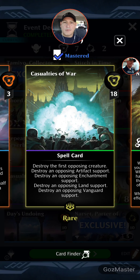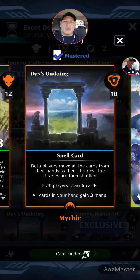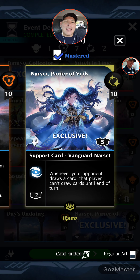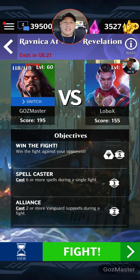Casualties of War destroys the first opposing creature, an opposing artifact support, an opposing enchantment support, an opposing land support, and an opposing vanguard support — potentially five things off the board. There's only one support that avoids it, which is the Hyksus, which you'll just pop yourself. Day's Undoing controls their hand, and then you want Narset, Parter of Veils — the fancy one. Whenever an opponent draws a card, that player can't draw cards until end of turn. So you use Narset with Day's Undoing to basically eliminate all cards from their hand. The objectives: six or more spells and two or more vanguard supports during the fight — easy, already built in.